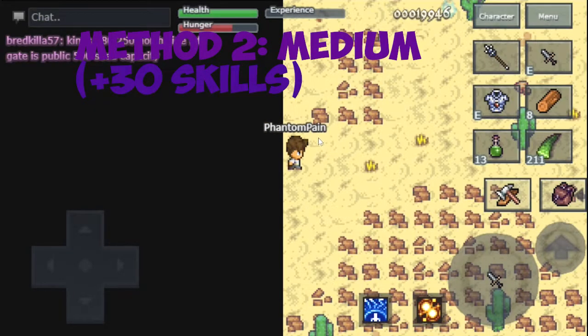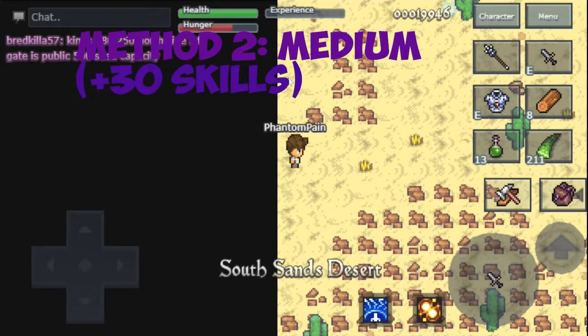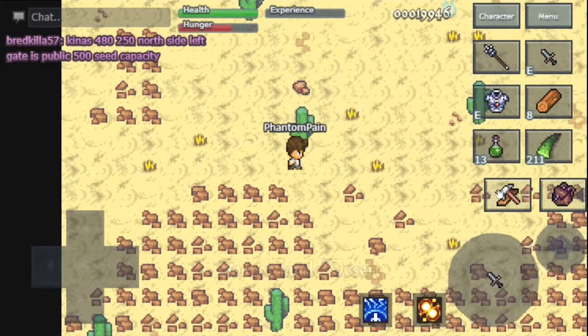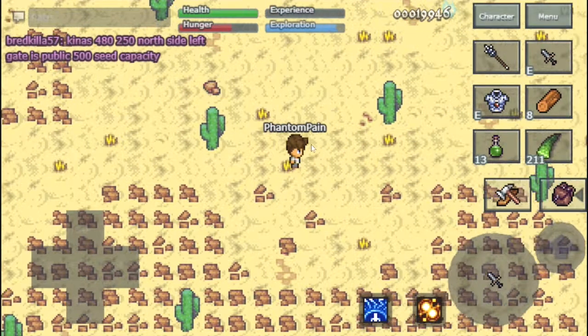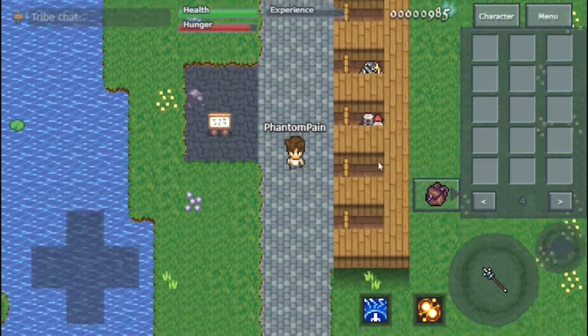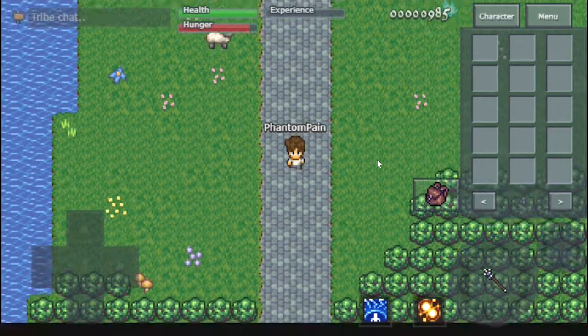Moving on to our second method, you want to have your armor, shield, and weapon skills above 30. This is probably my favorite method because it's one of the easiest. Once you get those skill requirements, we have to farm flame demons in the south sand desert. If you don't know where that is, starting from the market square you want to head south and then head east.